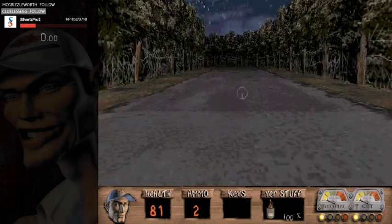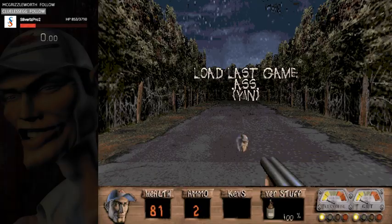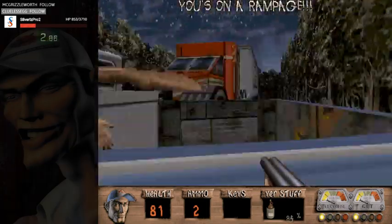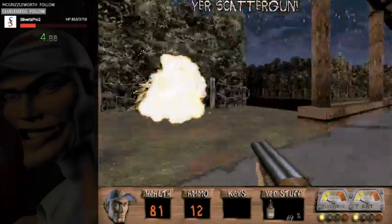Alright, so I think I found a little bit faster of a route for Junkyard, so I'm just going to show it off really quick. I usually get around 30 seconds with the route that we're using now.